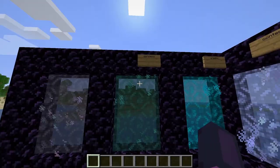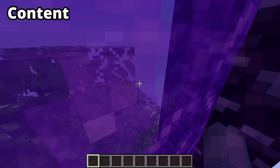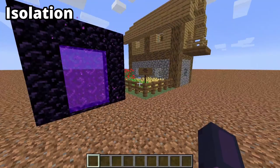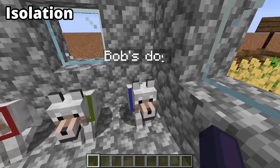Here are some of the easter egg dimensions. The first one is darkness, which makes a circle of darkness around you. The next dimension is content — a skyblock island with a chest of weird items. The isolation dimension has a house with a sign that says 'no advertising please' in Swedish. Inside the house is Bob, Bob's dog, Bob's other dog, and their cousin Jim.